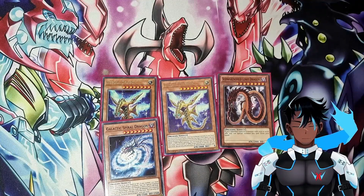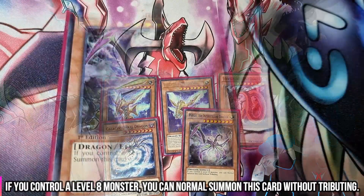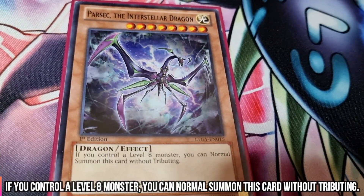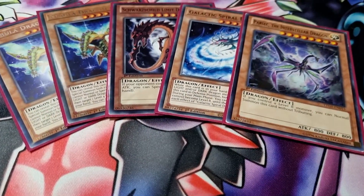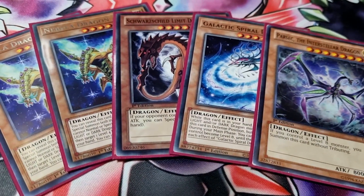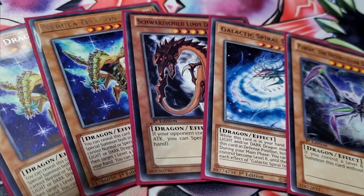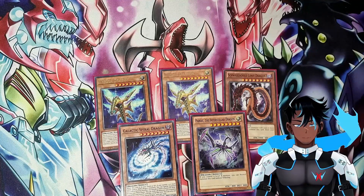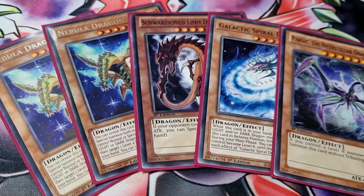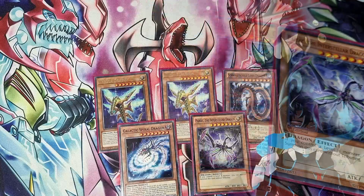Galactic Spiral Dragon can manipulate all your other monsters into becoming level 8, which is an awesome enabling effect for going into your Xyz summons. However, it does get banished if it leaves the field during your main phase. And finally to finish off the level 8 package is Parsec the Interstellar Dragon, a very simple level 8 that normal summons itself out for free if you control a level 8 monster already. It's important to run a package like this because this is a rank 8 focused deck — most Cypher main deck monsters are level 4, but you want to be able to get Xyz climbing as fast and early as possible.